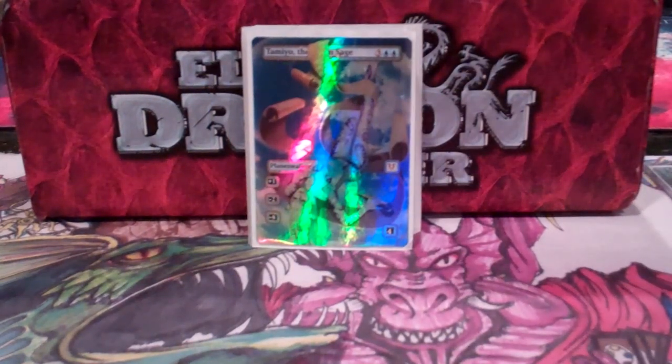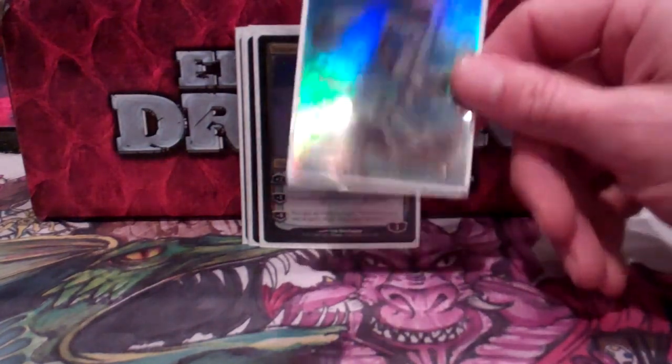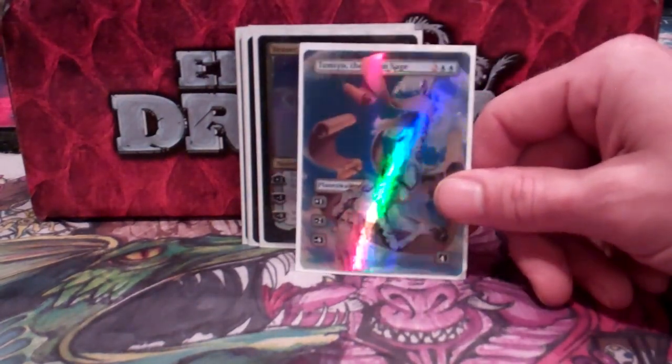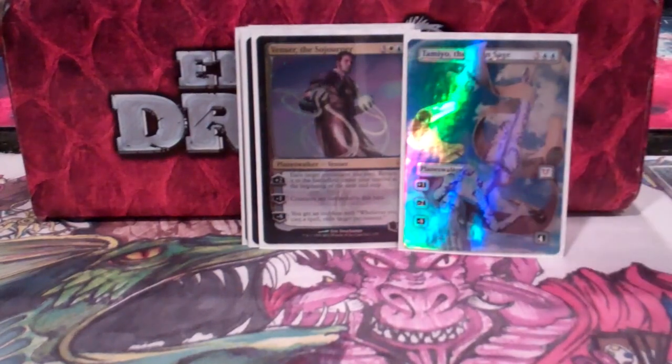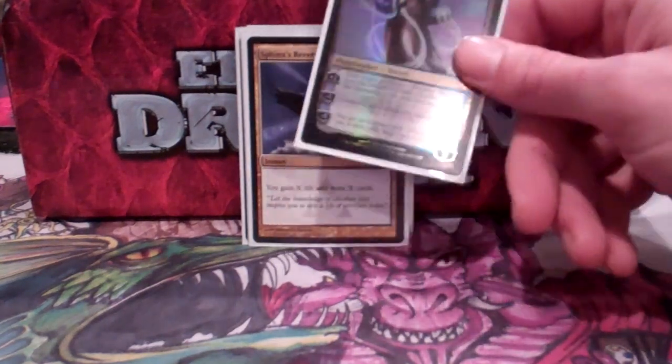Tamiyo the Moon Sage is one of the best Planeswalkers, in my opinion — a great way to lock down anything, and her ultimate ability is amazing, especially with Venser. These are the only two Planeswalkers in the deck. Venser can pop Mariki so that she comes back in untapped and whatever I've stolen dies. His emblem, just like Tamiyo's, is amazing.